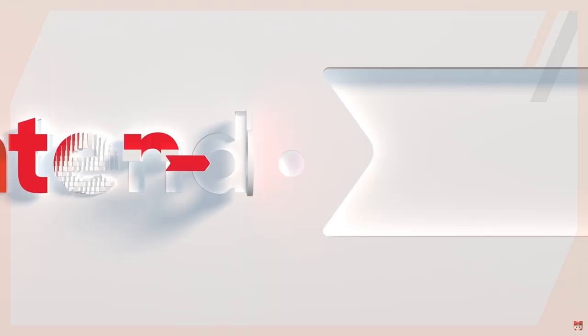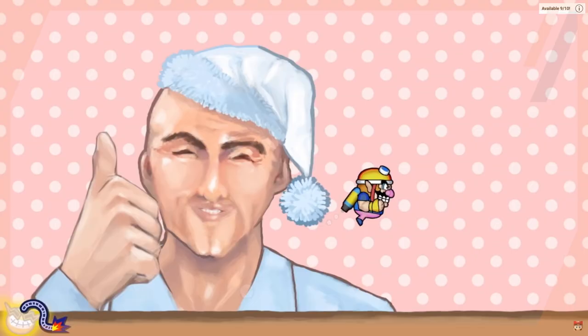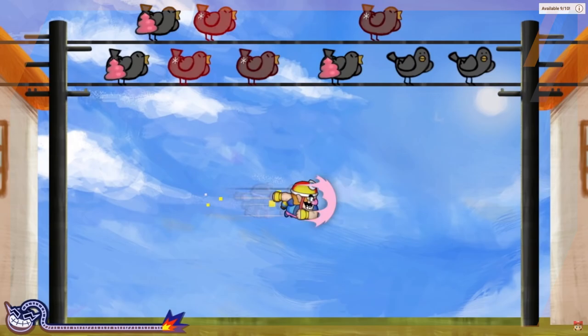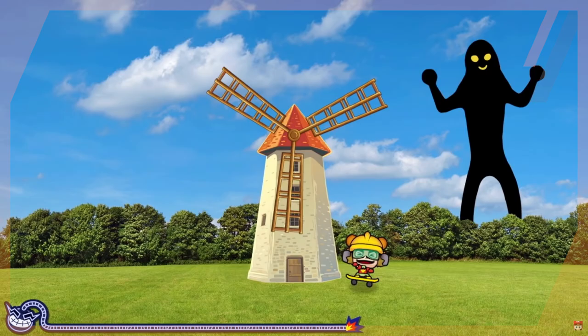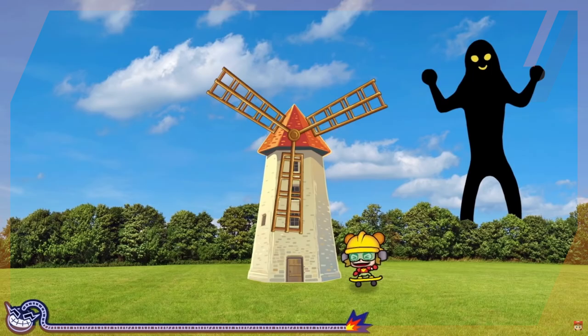Now let's fast forward to the 2021 E3 Nintendo Direct. I didn't immediately think 'Hell Valley Sky Tree' the first time — I was focused on Breath of the Wild 2 and other releases. It wasn't until I went back and looked at the WarioWare: Get It Together trailer a second time that I noticed what I'd overlooked. In one of the minigames you have to twirl a windmill on screen, and when you do, there is a giant black figure in the background with droopy arms just like a Hell Valley Sky Tree.